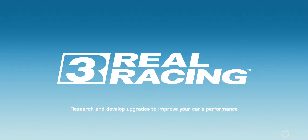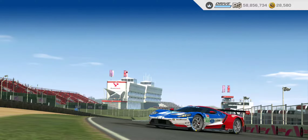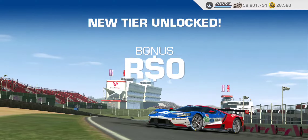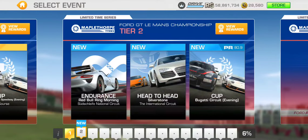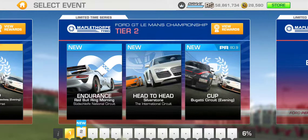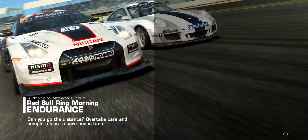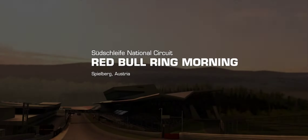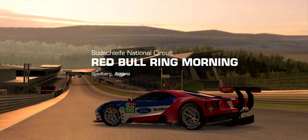Let's see what we get in tier two — we have endurance and head to head that we can complete here, since we cannot do the cup quite yet. The target distance is 5.6 kilometers, so that's another five and a half service bars that will be taken out if I just complete the bare minimum.